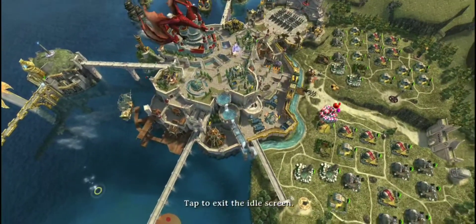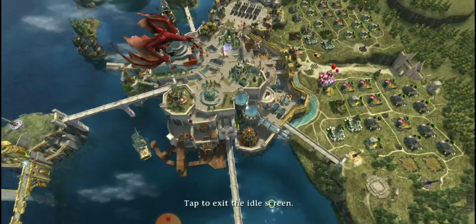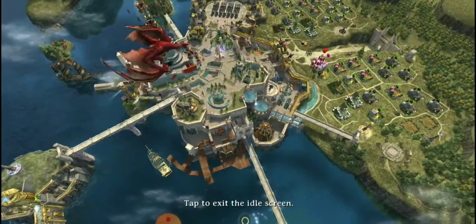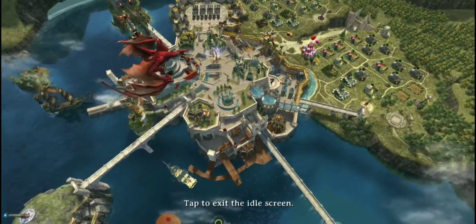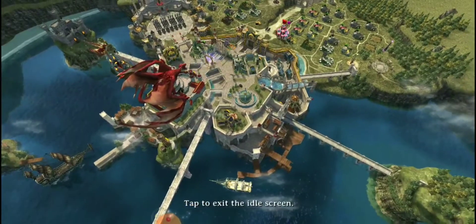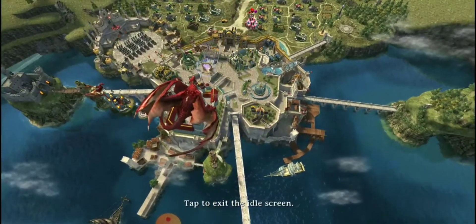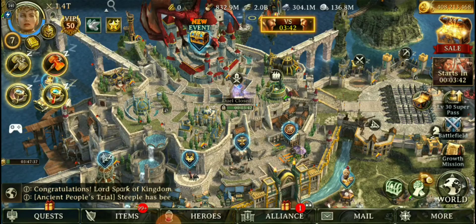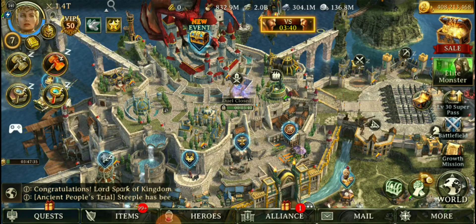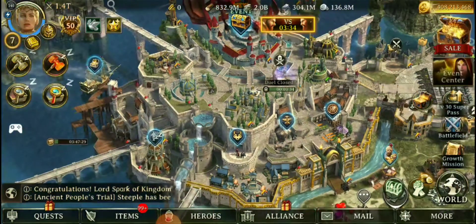They've given pets an enhancement upgrade — immortal pets can now go to plus 20. Some of these plus 20s will deploy a larger size than what we're used to seeing: the Satyr, Ifrit, Living Armor, Cockatrice, Cerberus, Magmarin, and Death Knight. It's going to take about 30 of these pets to go from plus 15 to plus 20, so we can hop into that codex and take a look.